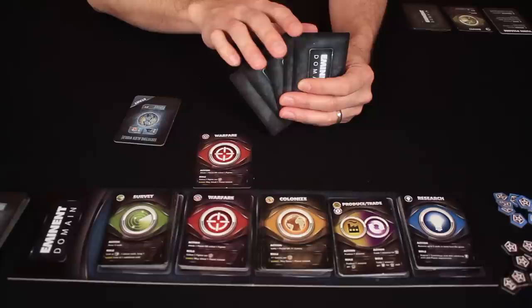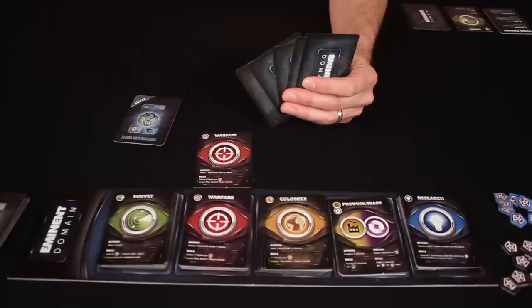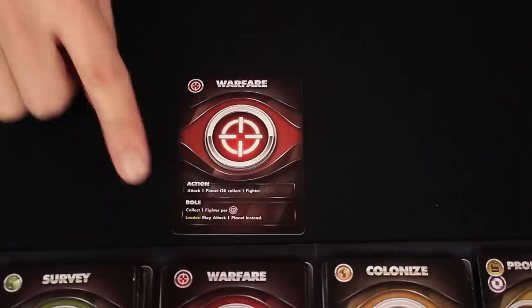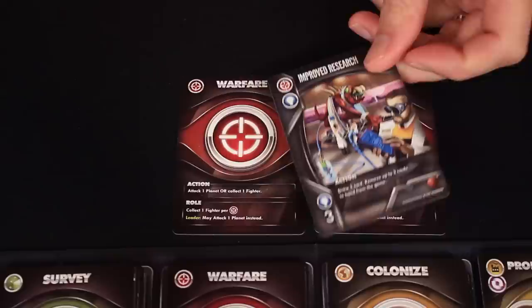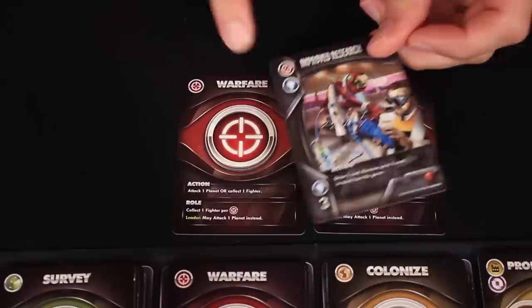After choosing a card from the central display, you may boost the effect of its roll by playing as many cards from your hand as you want, so long as they match the same symbol found in the upper left hand corner of the roll chosen. The warfare card, as an example, has a crosshair symbol in the top left hand corner. So if I wanted to boost the effect of this roll, I could play another card from my hand that also has the warfare symbol. In the early part of the game, most matching cards will be exact duplicates, but as you discover more planets or collect advanced technology cards, you may be able to play other cards with matching symbols as well. There are five different kinds of rolls, one found on each of the different types of cards on the central display.